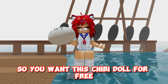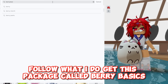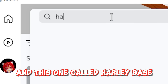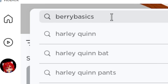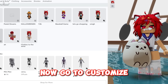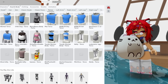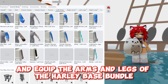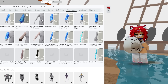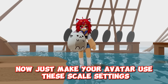So you want this chibi doll for free? Follow what I do. Get the package called Berry Basics and this one called Harley Base. Now go to Customize, equip the torso of the Berry Basics bundle, and equip the arms and legs of the Harley Base bundle. Now just make your avatar use these scale settings.